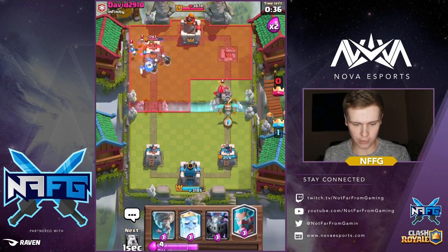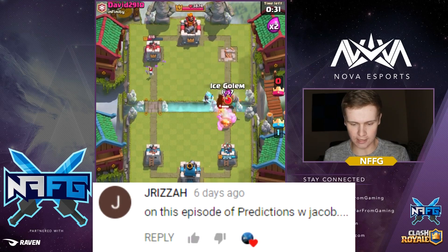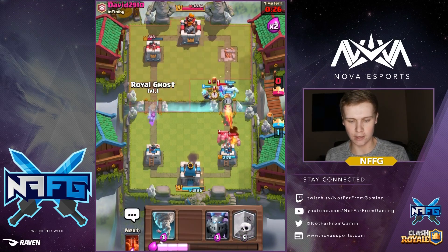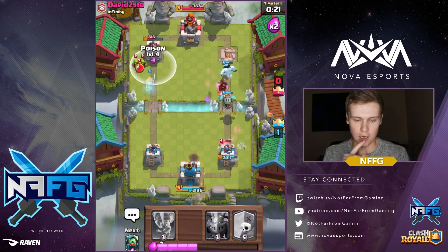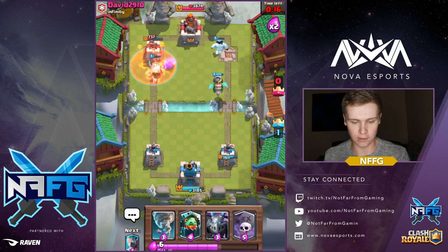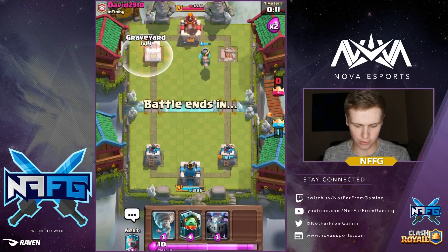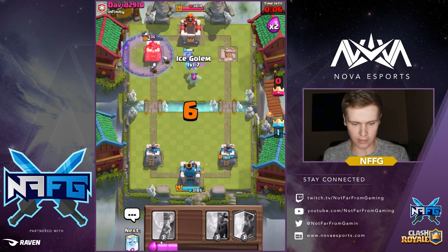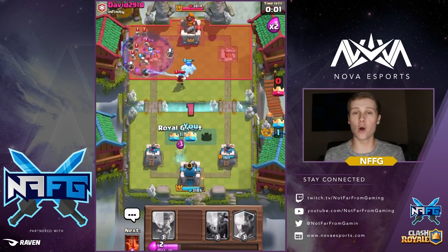We should be able to take that wizard out — that's my goal. Royal ghost killing it! Inferno dragon right here. He's gonna place his electro wizard down, so let's go like this so the electro wizard can't hit it — I gotcha! The electro wizard can only attack two things at once, so I decided to just block it off. Let's try to get this other tower — graveyard, inferno dragon. Give it to me! That's going to be a 2-0 victory.